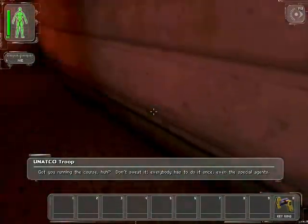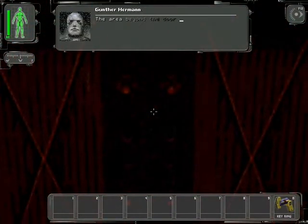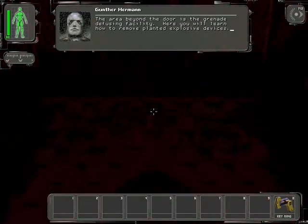Got you running the course, huh? Don't sweat it — everybody has to do it at once. The area beyond the door is the grenade defusing facility. Here you will learn how to remove planted explosive devices.